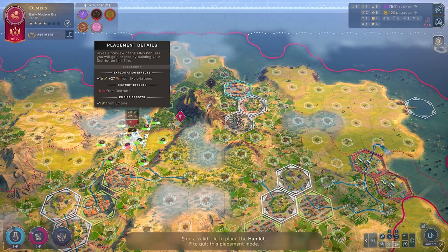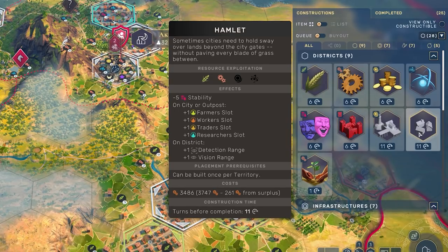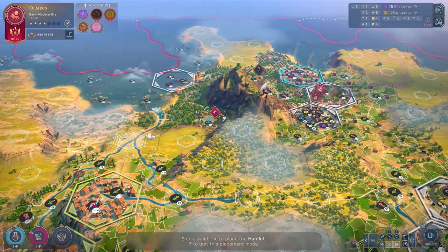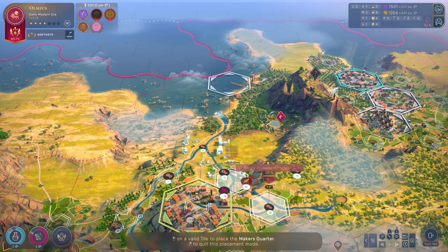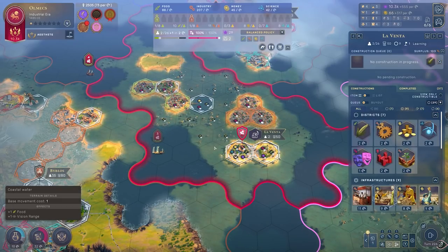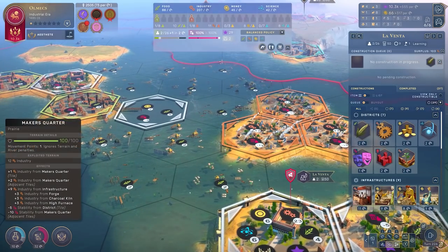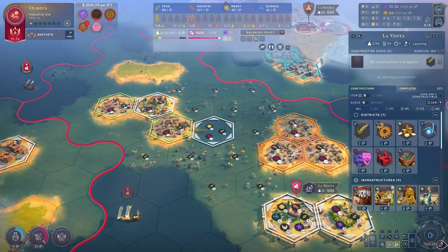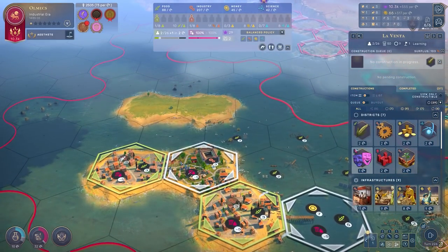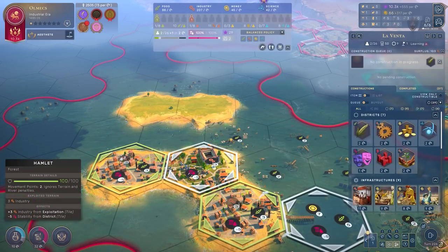Second up, I have a tip for you around hamlets — do not sleep on this one. So just to remind you, a hamlet provides additional jobs for your citizens. The key to the hamlet is that you can place it anywhere; it does not need to be placed adjacent to an existing district or city, it just needs to be within your territory. The real strength is twofold: firstly you can place it anywhere and start building districts around it with better adjacency bonuses. But my real crux here is around hamlets and island territories in particular.